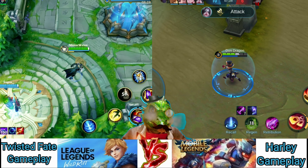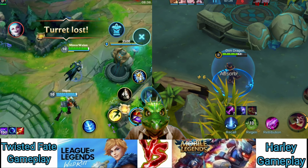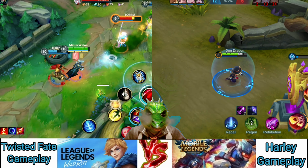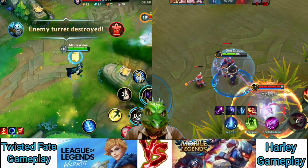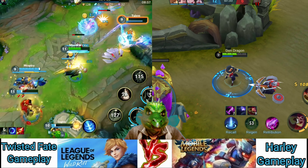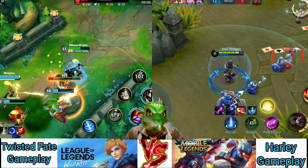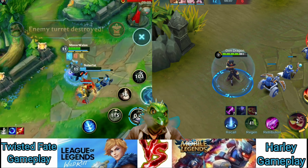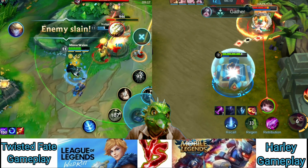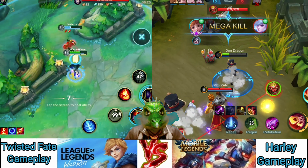Let's learn his first ability. In lane, the first ability you want to use is Pick a Card, though each card does something slightly different. The Blue Card does the most damage and refills some of your mana. The Yellow Card stuns and deals the least damage — there's that trade-off. The Red Card is in between: it gives a little more damage than yellow and a little less than blue, and it also slows units in its radius. So it's not quite a full stun. We'll experiment with these now.